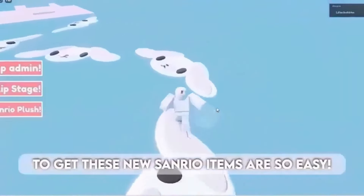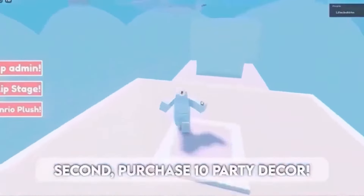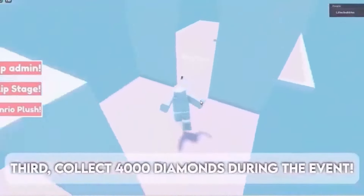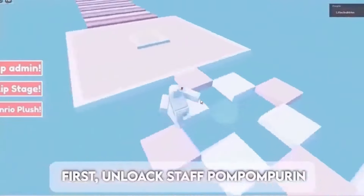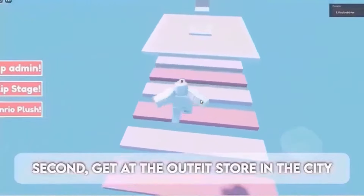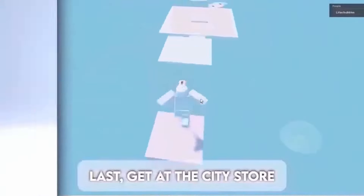Get these new Sanrio items — it is so easy. First, find 10 hidden Hello Kitty items in the city. Second, purchase 10 party decor. Third, collect 4,000 diamonds during the event. Last, own a pink dance floor. For the next item: first, unlock Staff Pom Pom. Second, visit the outfit store in the city. Third, visit the outfit store in the city again. Last, visit the city store. Here are the free items.